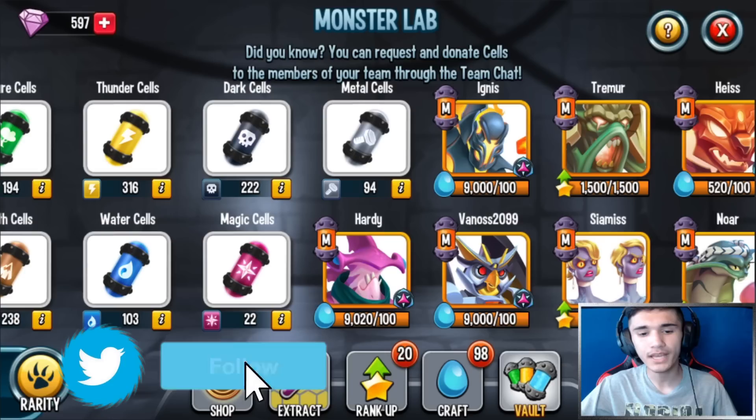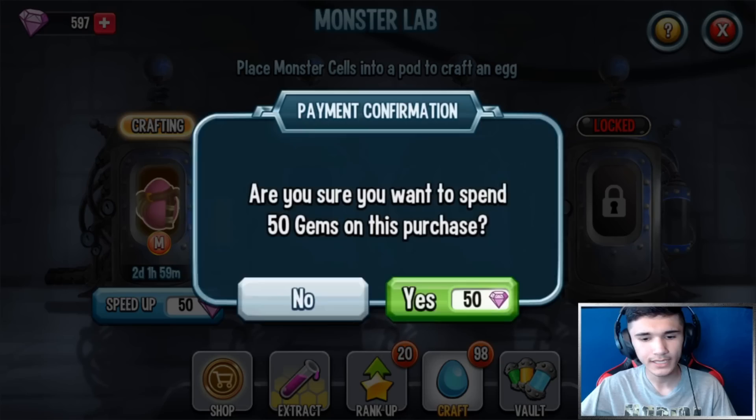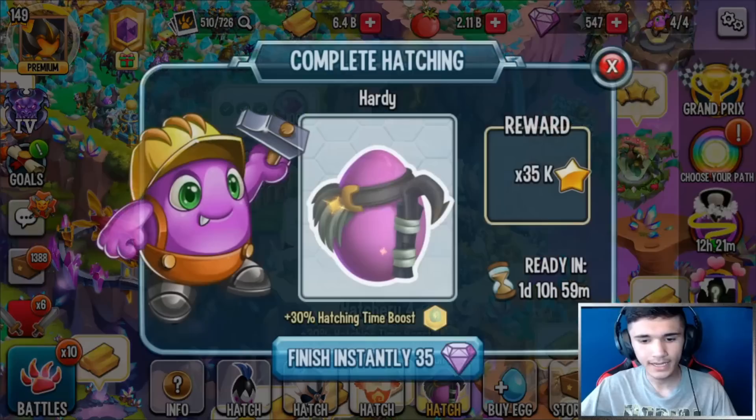I can't win PVP battles — I could test it out against friendly battles, but I can't win PVP battles. Later on I'm gonna have to sell it because it won't be fair to keep it. With that being said, let's go ahead and craft Hardy — let's take 50 gems, and hatch it.